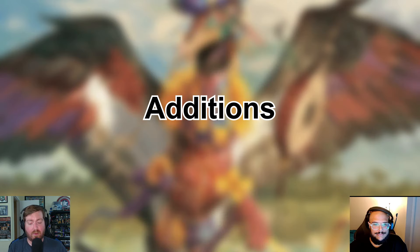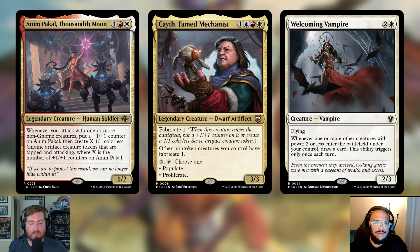Starting with creatures: Anympha Call, Thousandth Moon — one, a red and a white for a 1/2 legendary creature Human Soldier. Whenever you attack with one or more non-Gnome creatures, put a +1/+1 counter on Anympha Call, then create X 1/1 colorless Gnome artifact creature tokens that are tapped and attacking, where X is the number of +1/+1 counters on her. We really love the fact that she can make a lot of 1/1s. Since it triggers on attacks and you're already swinging with Zinnia, Zinnia's power gets bumped up immediately.